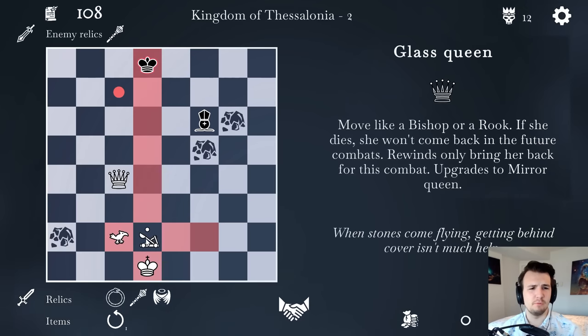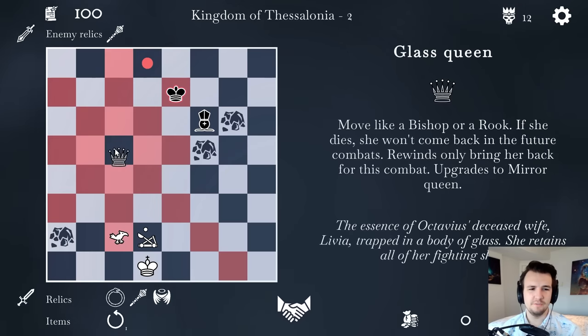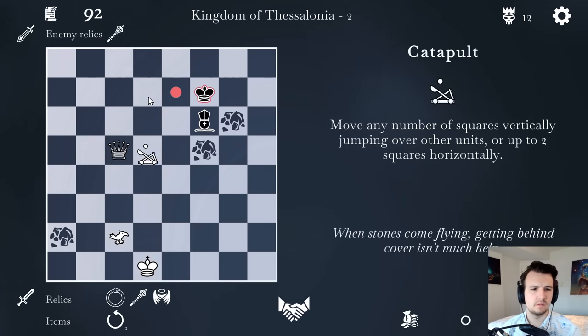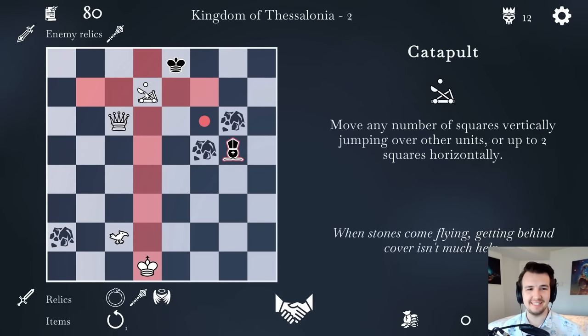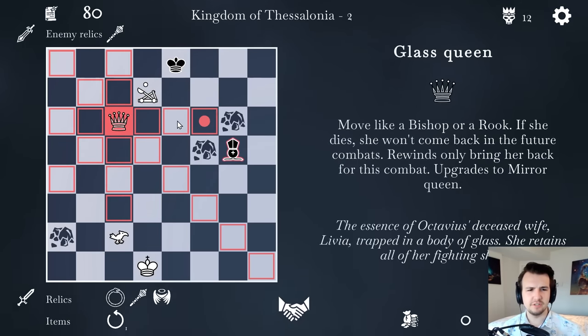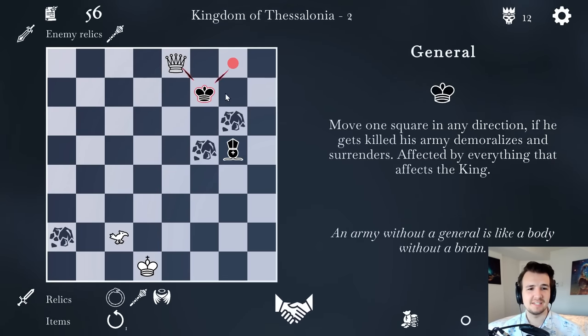The glass queen I have to be careful with, because if it ever gets taken, it dies for good. So hopefully that doesn't happen to me. I'm starting to realize how hard it actually is to get the king with this setup. Surely this has to be a great start though — there's no way the king could escape a bind such as this. There we go, back rank mate.